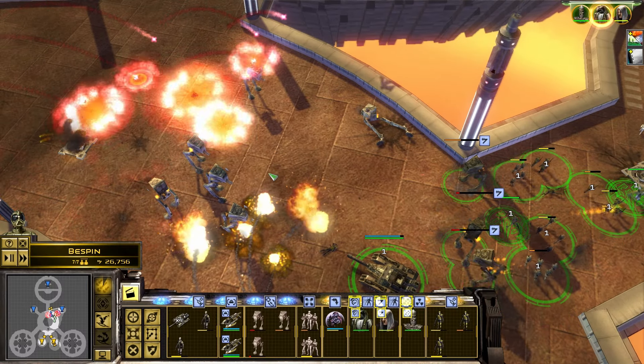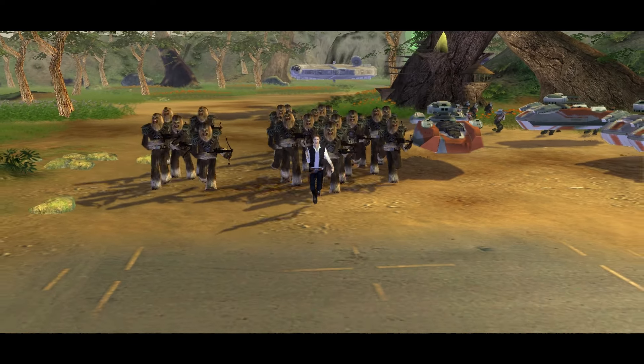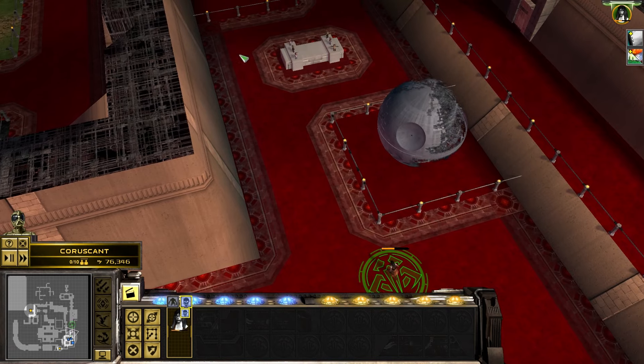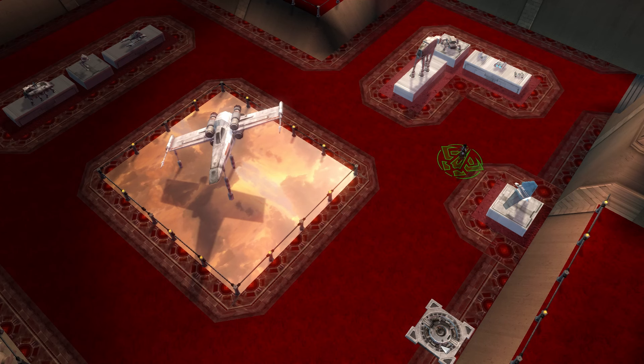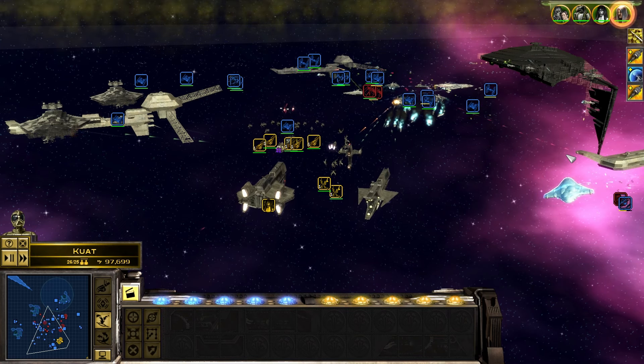The campaigns give you a bunch of unique story missions that let you do some cool things. You'll team up with Wookiees, hijack AT-AT walkers, destroy planets with a Death Star, and visit some interesting places like a literal Star Wars museum. Then the final missions put you in some giant battles that are really fun and satisfying to take part in.